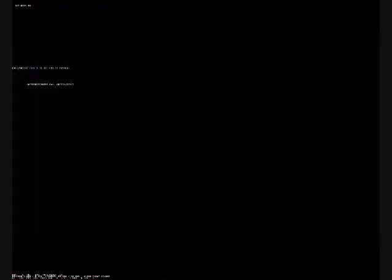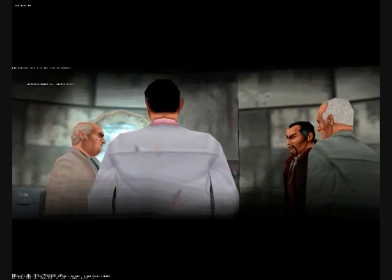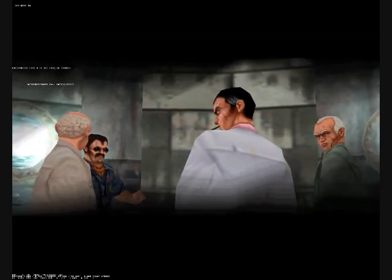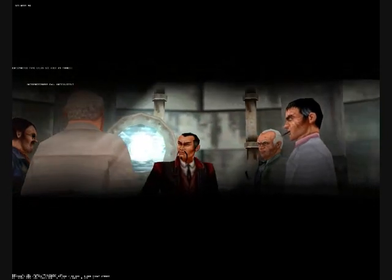The cutscene at the end of the Home Assassination mission is normally in complete secrecy, but by changing the light on it you can see all five of your fathers having a conversation. It's not in darkness — you can just hit the lightness and see everyone who's there.